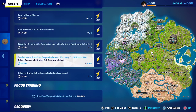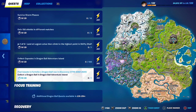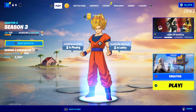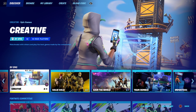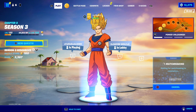We've got to collect capsules in the Dragon Ball Adventure Island — the code is on screen — and also collect a Dragon Ball in the Dragon Ball Adventure Island. To access this map, go over to Creative or load up the island code, but I recommend loading up into a creative match and doing exactly what I do.